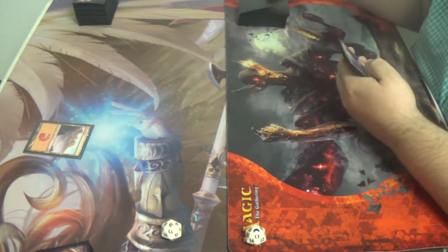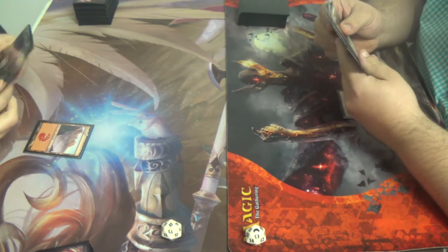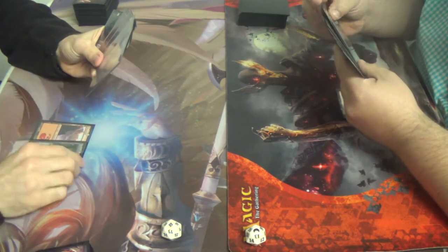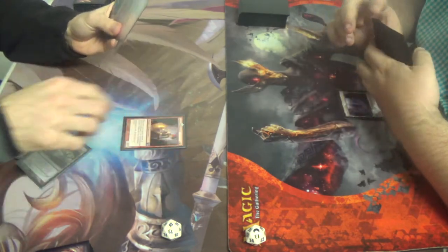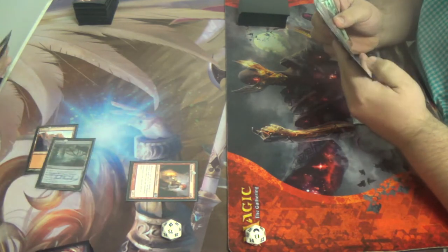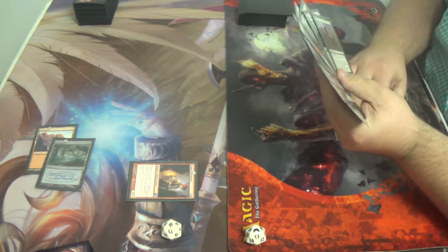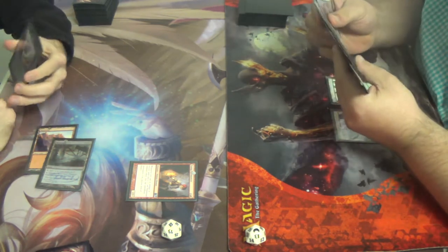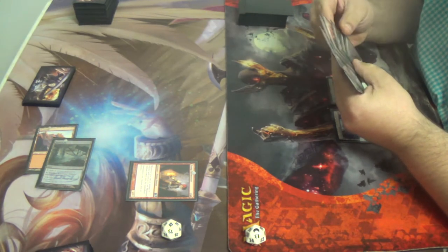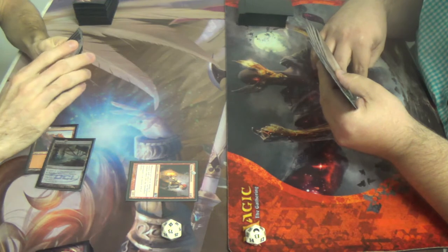Nice turn. Go ahead. Young Pyromancer... pass turn. This deck is just throwing curveballs everywhere. Suddenly Young Pyromancer feels more flavorful — almost feels more broken. Can you triple Invigorate me here? Or double Mutagenic? Or Elvish Spirit Guide shenanigans.